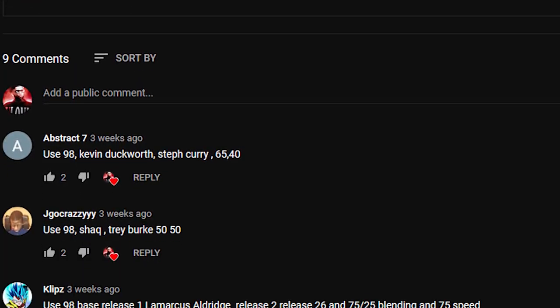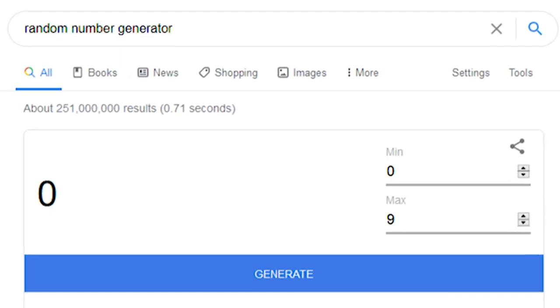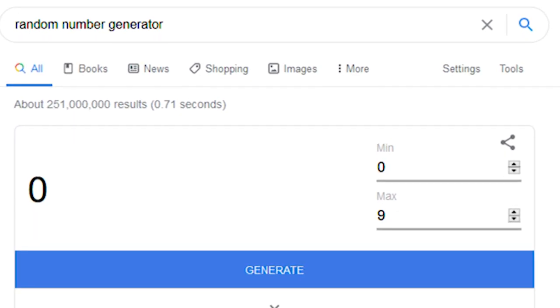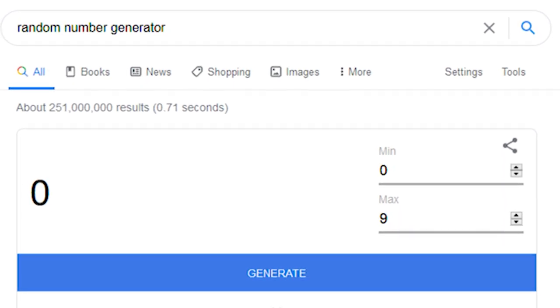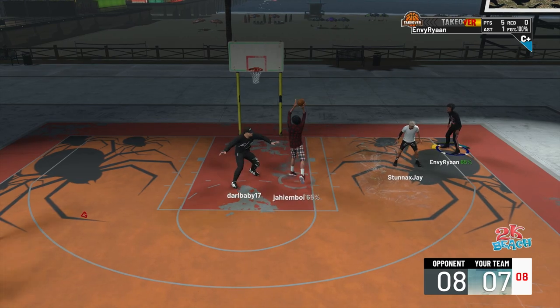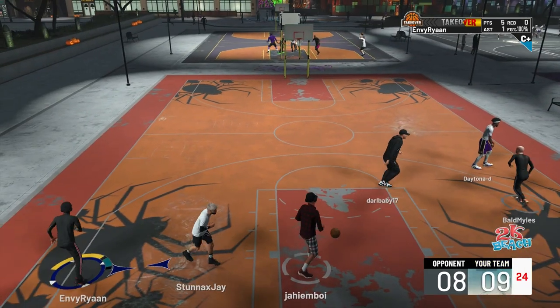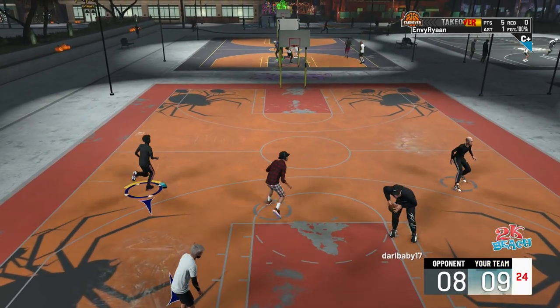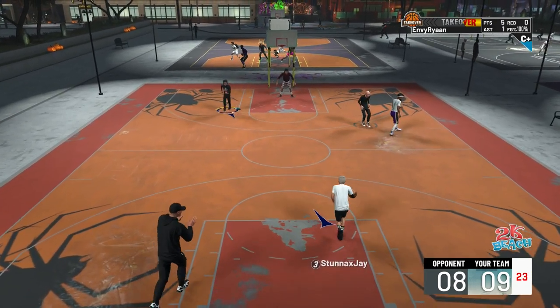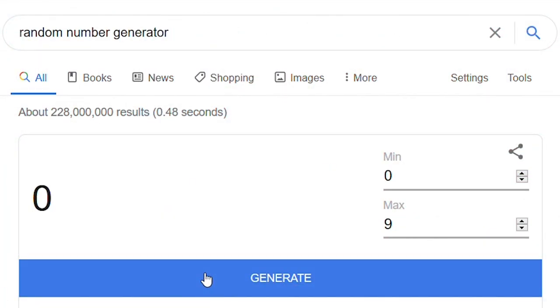I'm gonna go under that post and use a random number generator for the total amount of comments, and whatever the random number generator picks, that's gonna be the jump shot we're gonna use from that specific comment. I'm only gonna use two jump shots in this video because I don't want it to be too long, but if this video does well I will turn this into a series. Without further ado, let's see what jump shot we're gonna use.